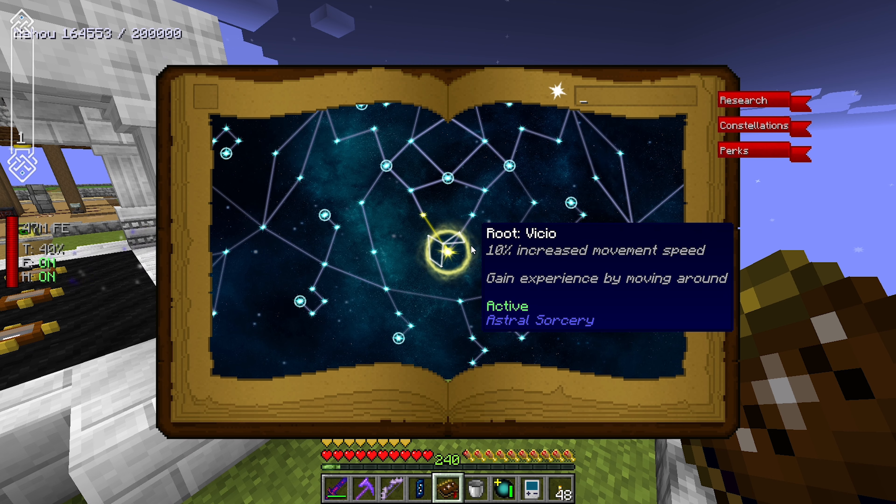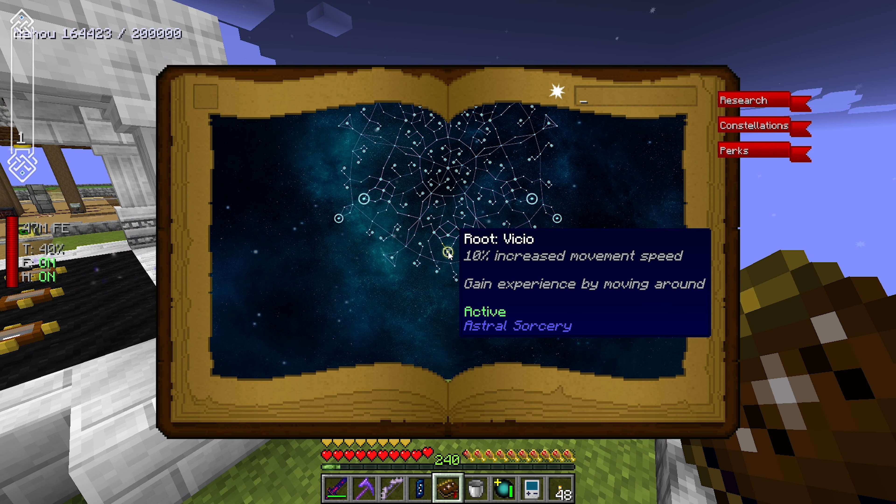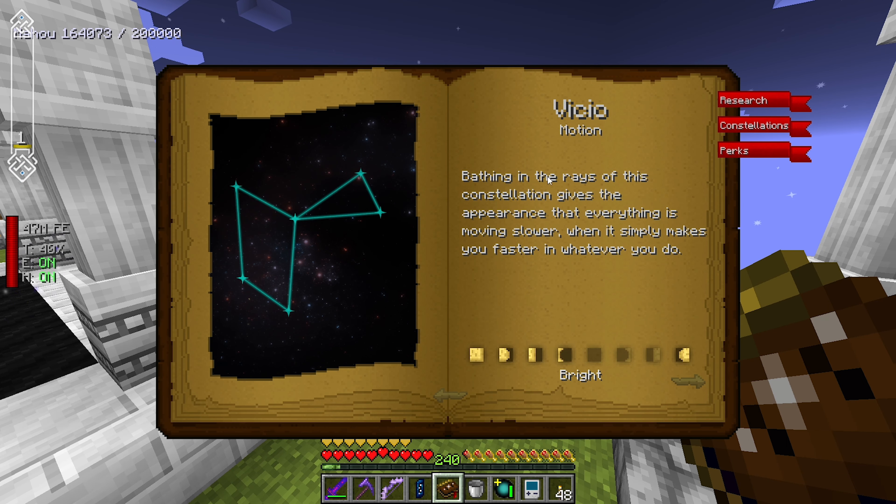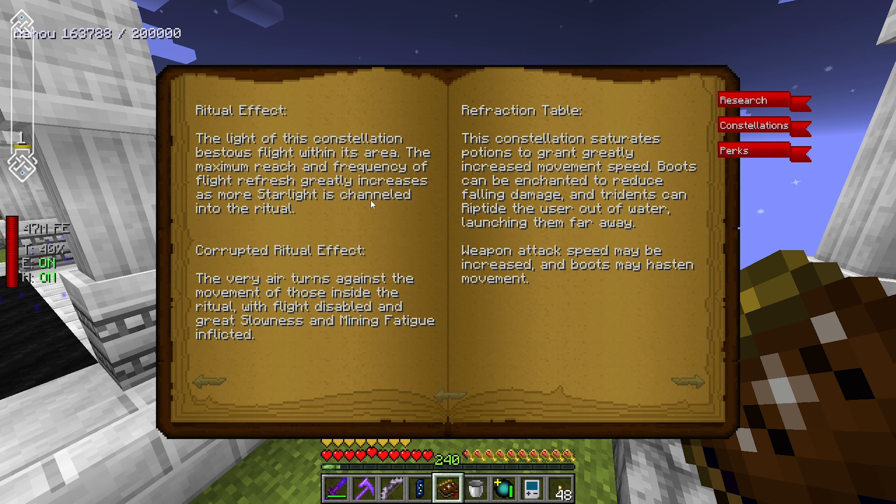There's a lot in here depending on who you attuned initially. So we did Vickio - Vickio is the constellation of movement. Looking in here: causes things to move slower, it makes you faster in whatever you do, it's got rituals, increases the frequency of flight.